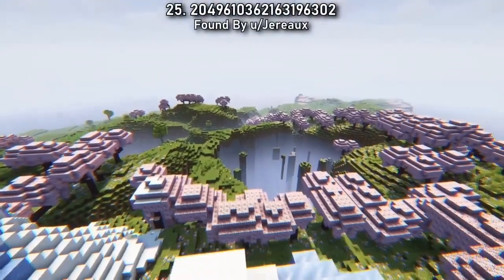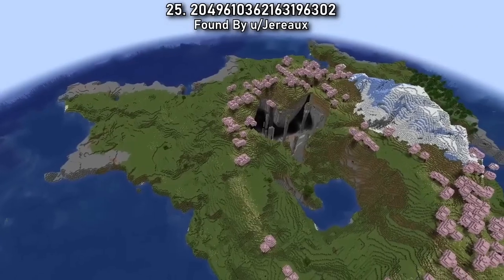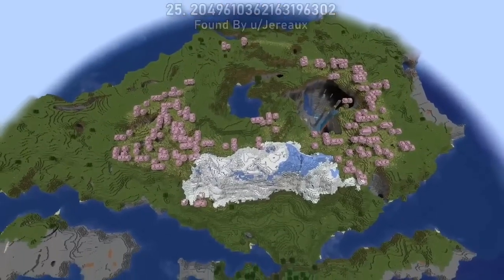Seed 25 spawns you on a large cherry blossom survival island. There's a lake and exposed caves in the middle of the island, surrounded by pink trees with a snowy mountain peak too. I'm sure one of you could really make this island your own in the new update.